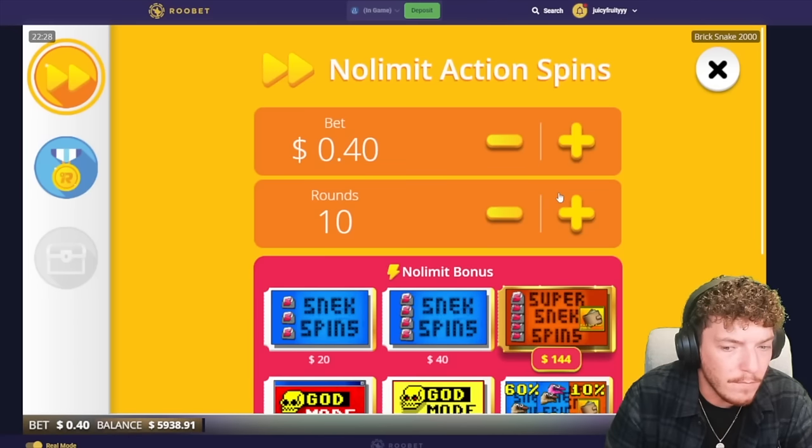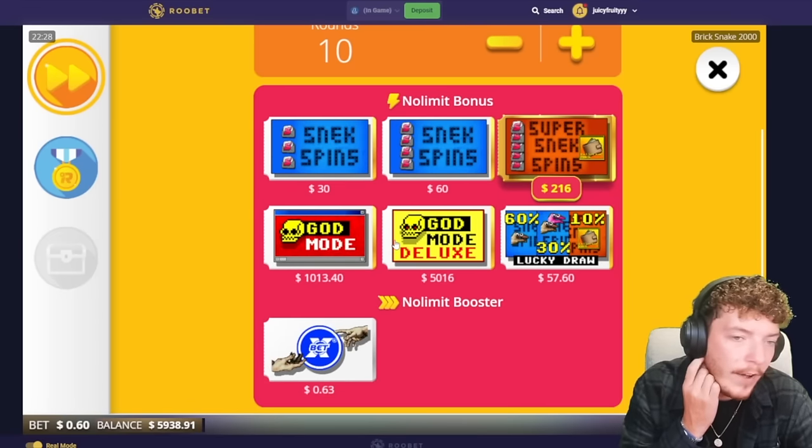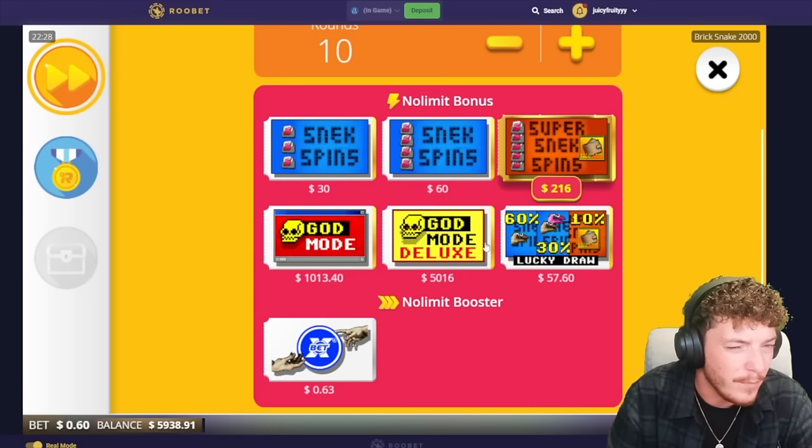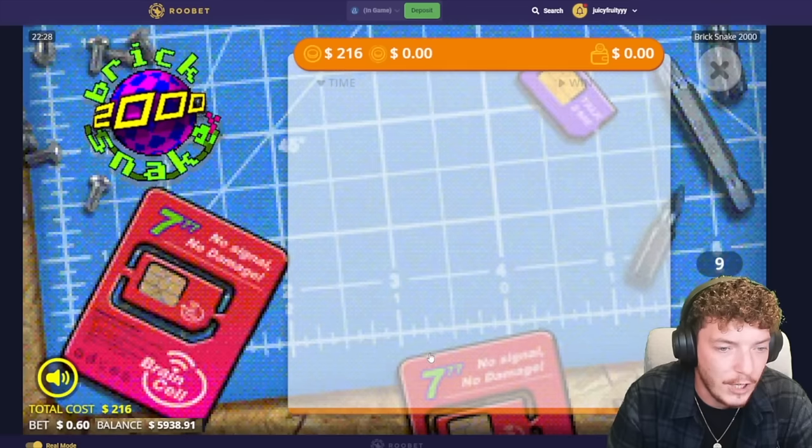I've never seen that before. I don't know if I'm missing something, maybe. There are two bonuses that you can get the max win on — kind of like the 9 to 5 slot. I don't think I'm going to play those just because it feels like such a cheap way of getting a max win. I want to get it legitimately.